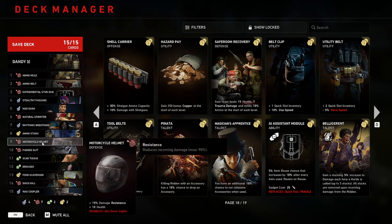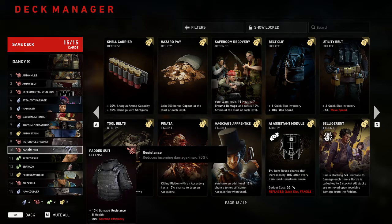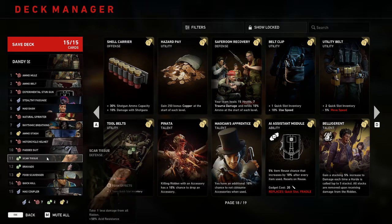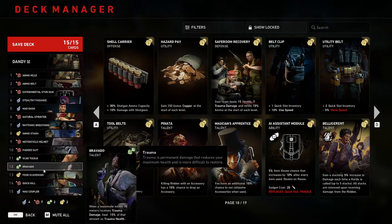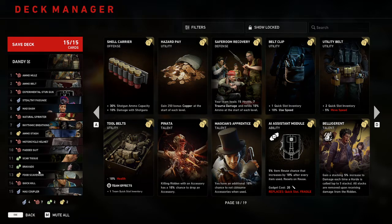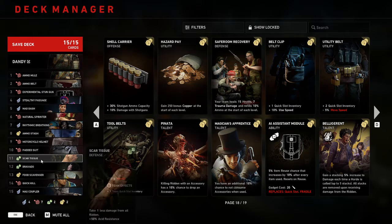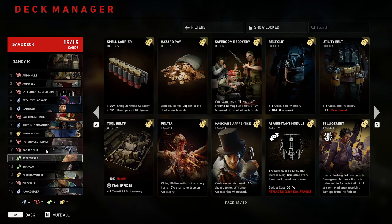Most of these are pretty subjective, but I find I work well with motorcycle helmet, padded suit, and scar tissue for defense. Then I have bravado so I don't just lose the health and trauma and never heal it back and just become harder to heal, if that makes sense.